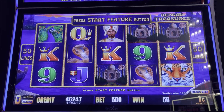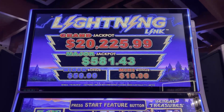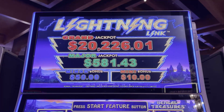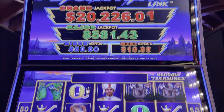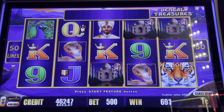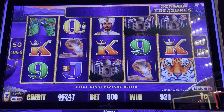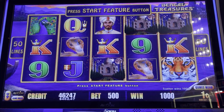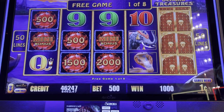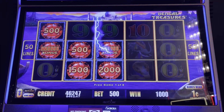All right, here we go — we got the second bonus of the session. We started with $701, we're down to $462. Just keeping it real guys, but it's a max bet bonus on a one cent denomination — the first free games of the session. Let's see what's gonna happen. Well, we got the whole screen on the first free game — unbelievable!